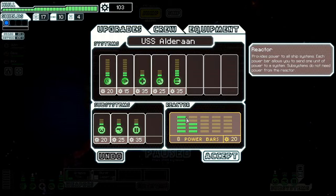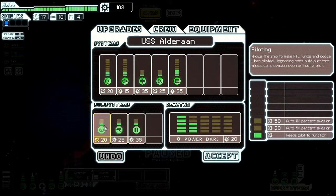That's also very, very useful. And also, these don't require power — you can upgrade your piloting. Normally, you can't dodge or go to FTL unless you have someone actually in the cockpit. If you upgrade your autopilot, you can.